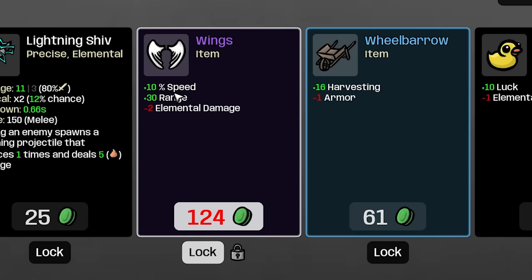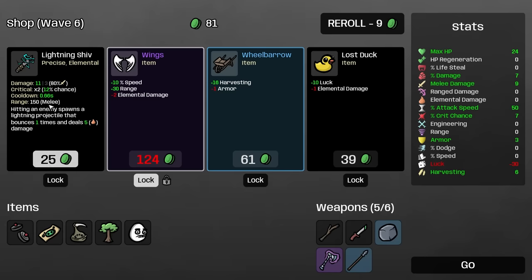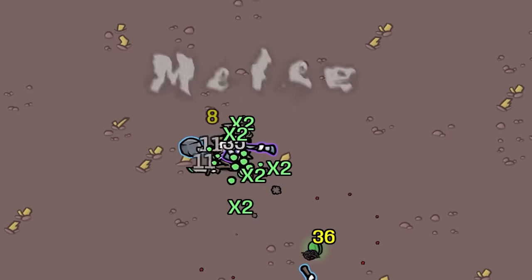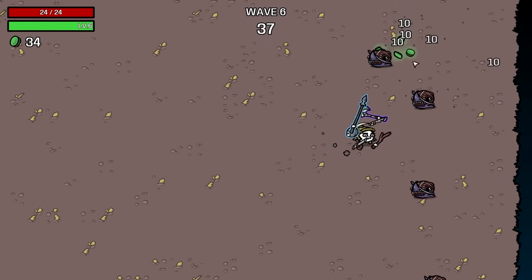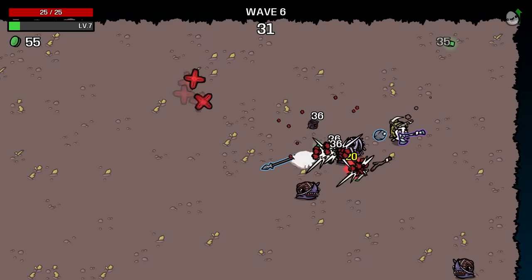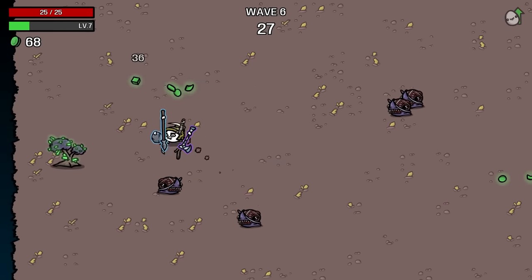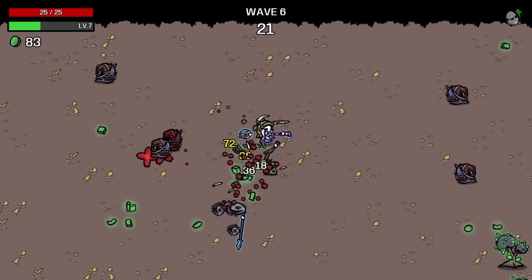I do want to hold on to the wings because speed and range is really good. I'll probably take a lightning shiv because that's good damage and projectiles. I'll also take harvesting next round and the rubber ducky now. I haven't historically liked builds like this, but I like this one. They're gonna spawn right on top of a mine. I don't even know if it's worth trying to get any luck right now — we can get it back into positive, but I'm not sure it's worth overcoming negative 30.